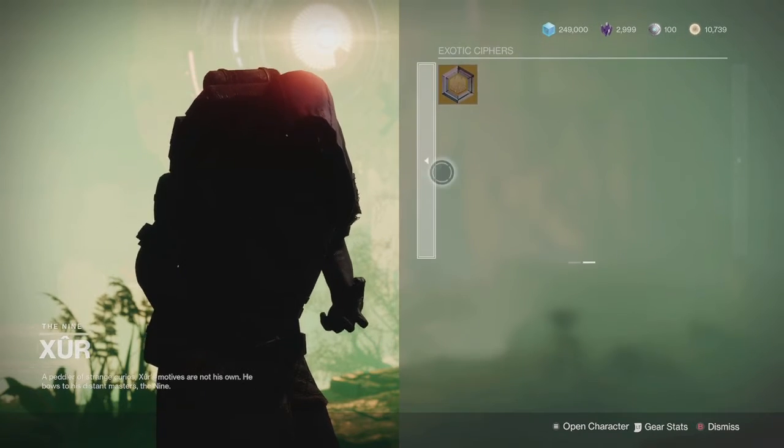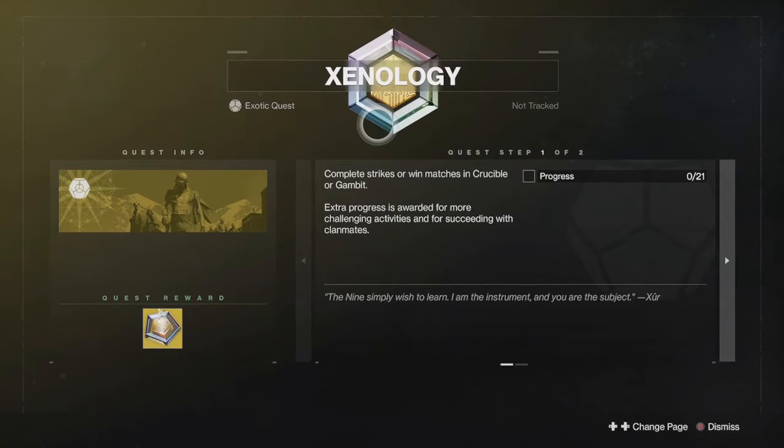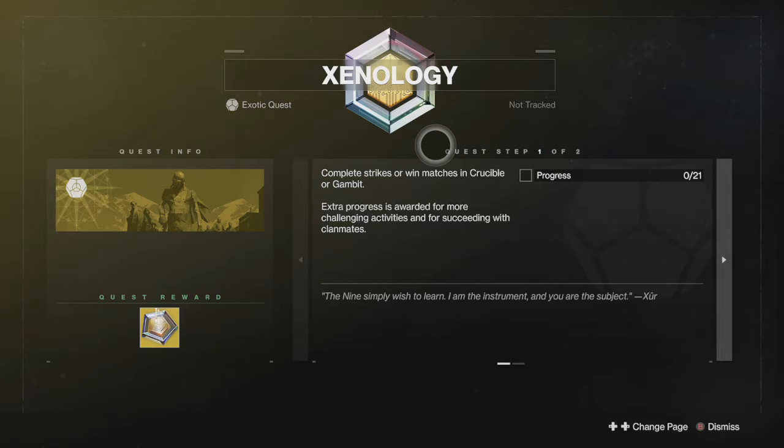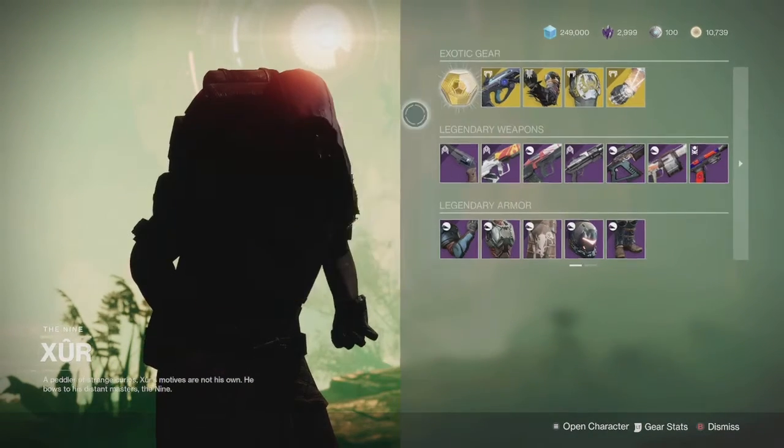As always he's got his exotic ciphers. If you don't already have the quest completed for this season or you're looking for previous season's exotics, it's one of the best ways to get those previous season exotics.